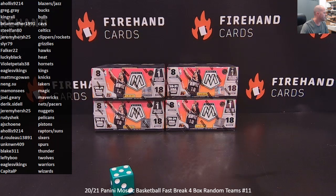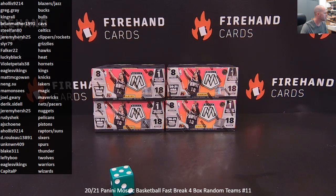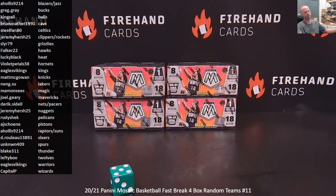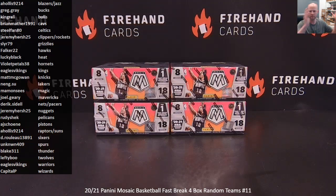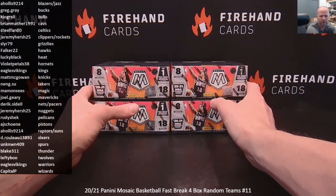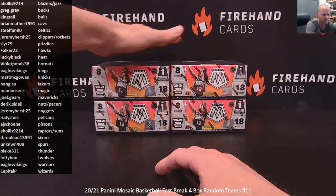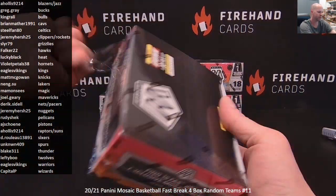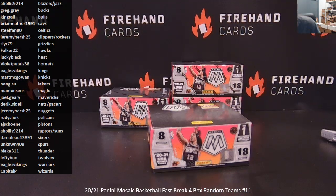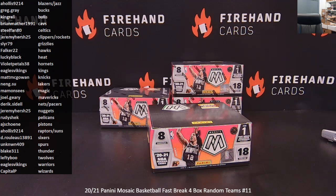One last plug for that Immaculate Basketball filler. We got 36 spots left. We got to fill that thing up to keep this party going after this Mosaic is done. All we got to do is sell nine spots per box of Mosaic on the table and we'll be full. It's pinned in the chat — $25 for a random number covering eight teams. Big hit potential — if we get a Luka number to 10 dual auto like the last case, you never know. You can't win if you don't buy in.